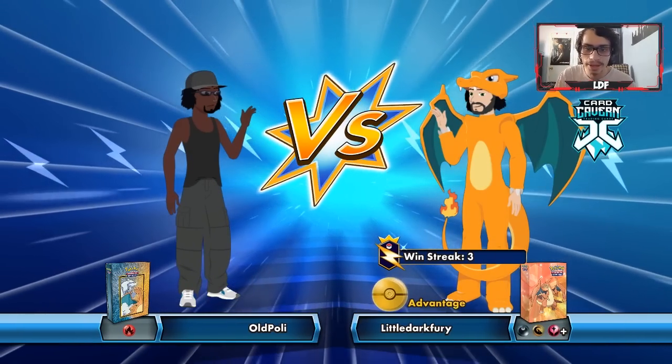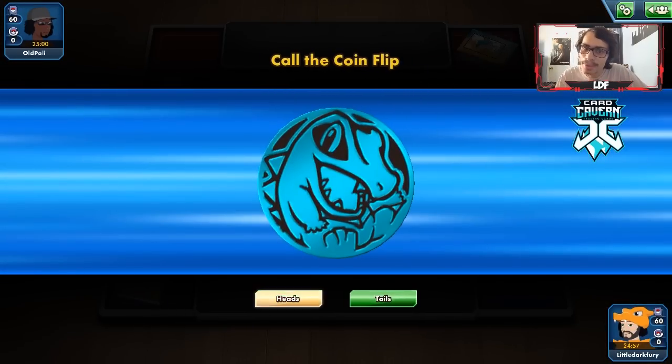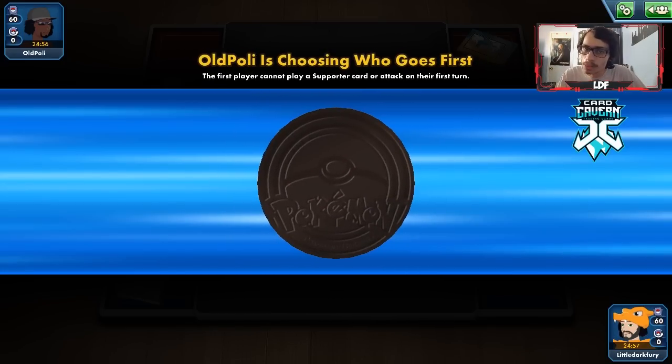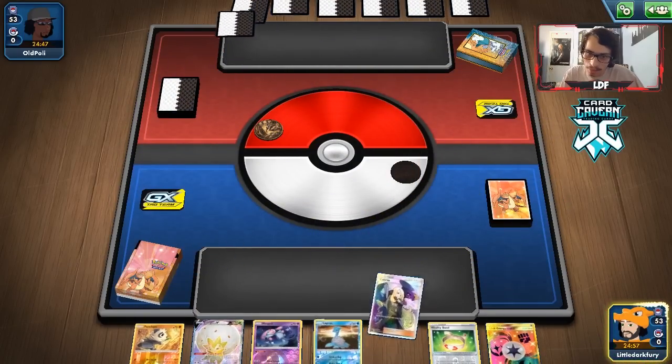Getting into the second match. Looks like we're up against an all-Fire deck — could be a modified Battle Arena deck or pure Battle Arena. We lose the coin flip but opponent lets us go first, probably because they want to Welder turn one. If we can start with ADP, that'd be great.